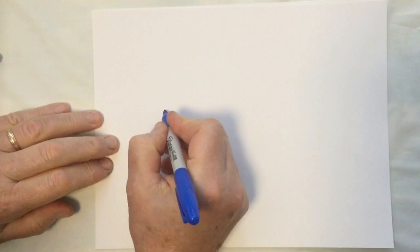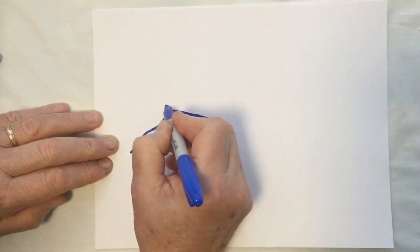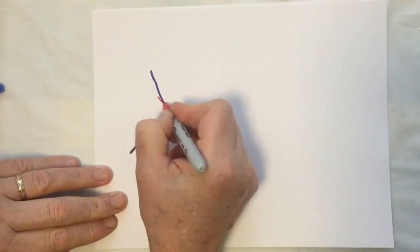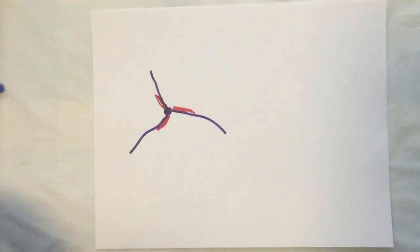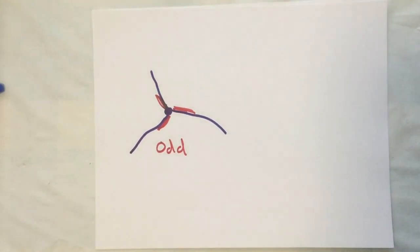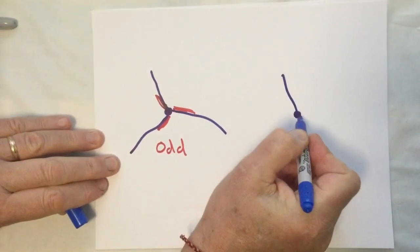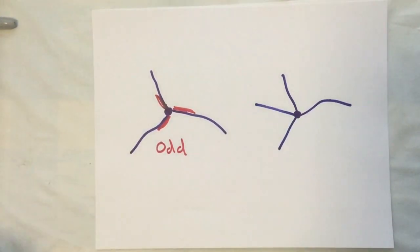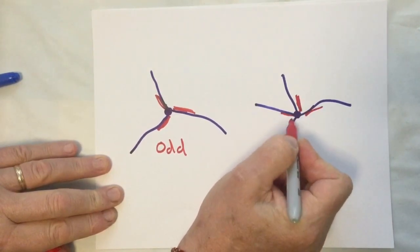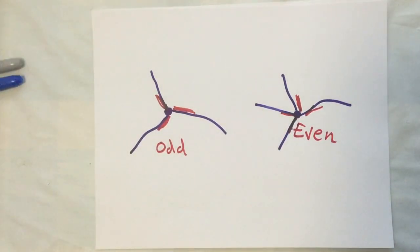Supposing I have a network and I have a vertex like this, and there are three different paths coming into the vertex. Since three is an odd number, this will be considered an odd vertex. Whereas if I had four different paths coming into this vertex — one, two, three, four — this would be considered an even vertex since four is an even number.